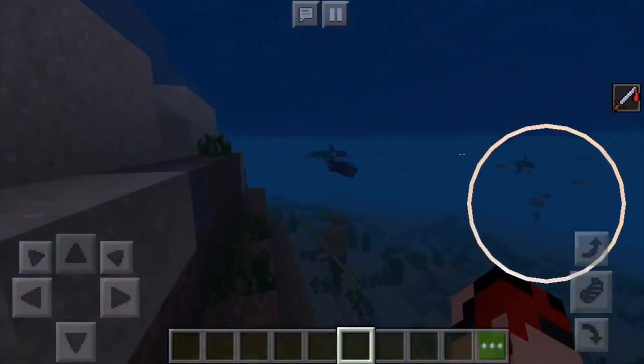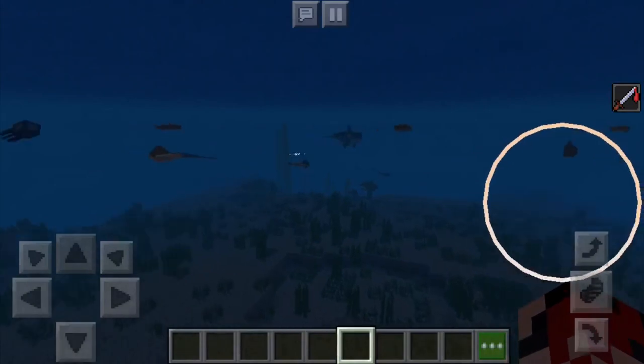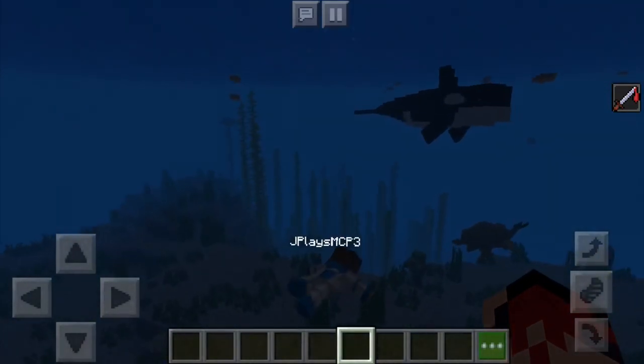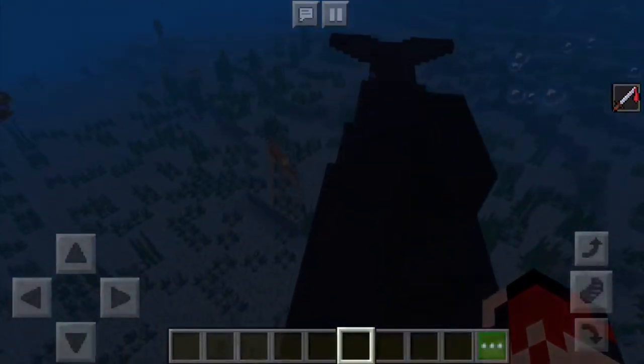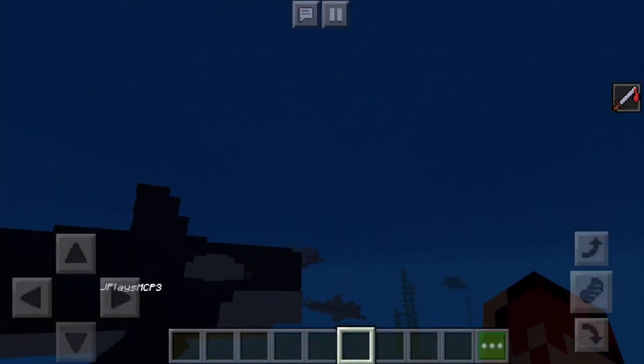Basically, you spawn this mob by getting the add-on. What is this add-on called? It's the mysterious add-on or sea add-on. You can actually see it on the settings — if you press on settings, then see the title of that.